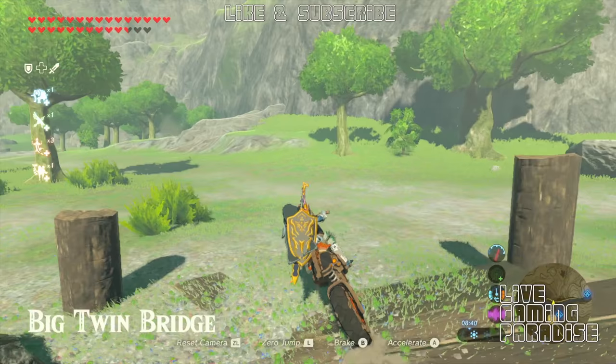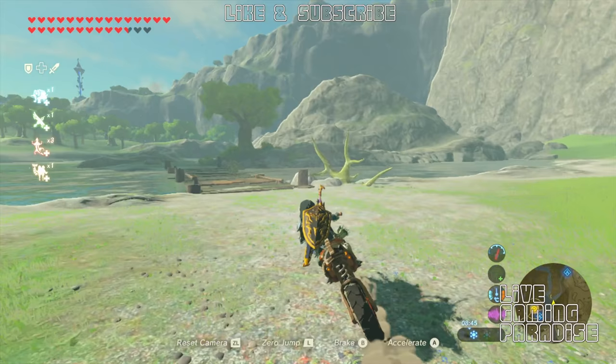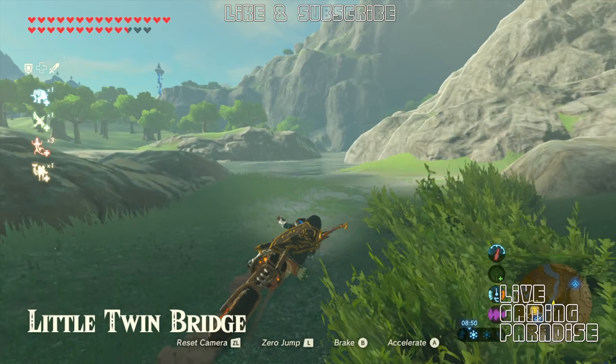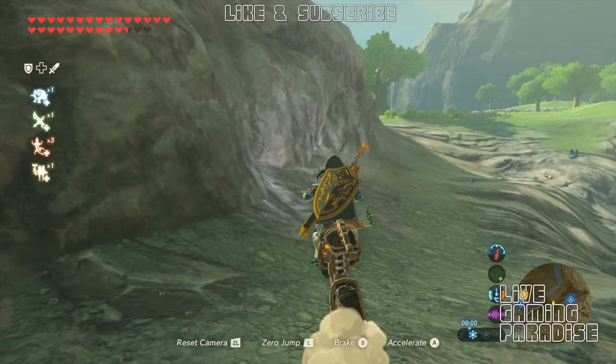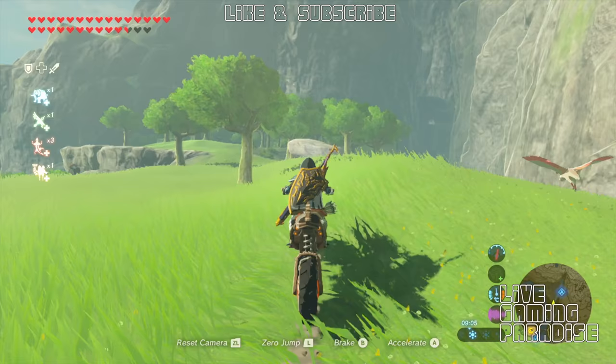Once you get to the Small Twin Bridge, go to the other side and turn right around the big rock. You'll see there's going to be like some sort of woods all the way up to where the big mountain is, so just keep going in a straight line. After you pass that rock on the right-hand side, keep heading up.